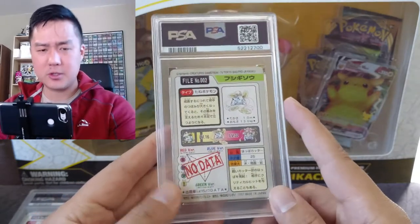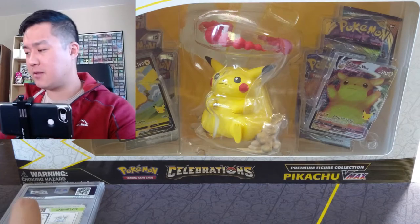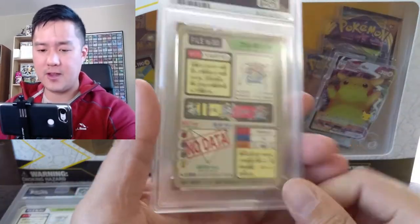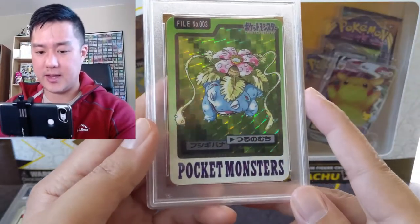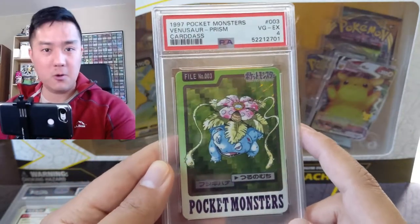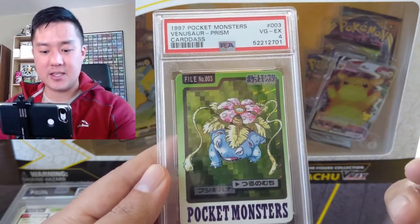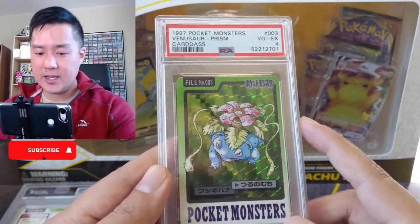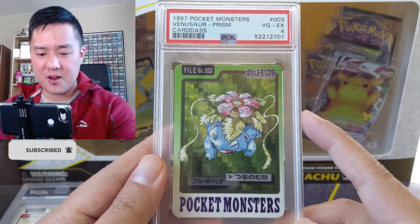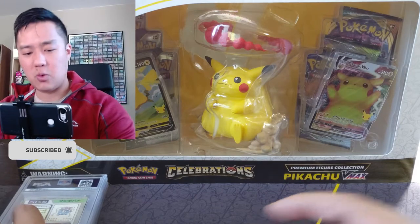Long story short, I picked up the entire set — all 151. I don't have the checklists or promo cards. Here we have one of the first big ones, the Venusaur. Some of them are foil. The reason I really like these cards is the art is very unique — all the poses are very different than what you see today and it's a very different style.